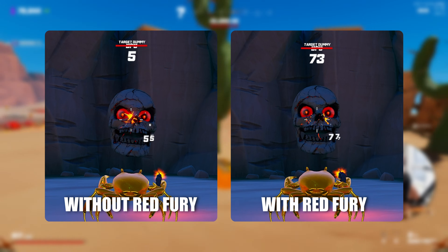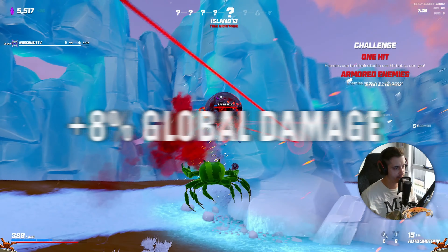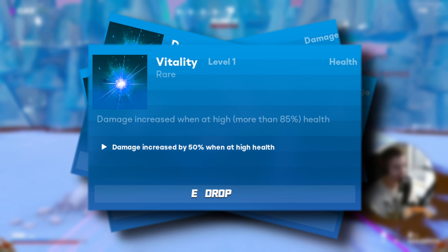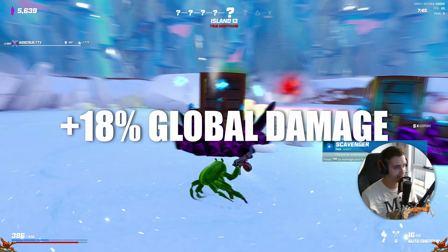Starting off strong, we have the dynamic duo: Adrenaline and Red Fury. Yes, they're two perks, but we can couple them together. When you eliminate an enemy with these perks, they become active for five seconds. Adrenaline gives you a 33% increased fire rate and Red Fury gives a 33% increased percent of global damage. These are so underrated because you're virtually guaranteed to have 100% uptime on them as they refresh after every single elimination.